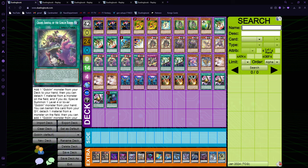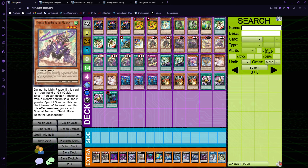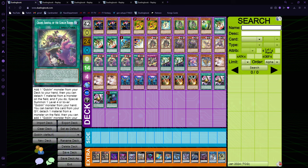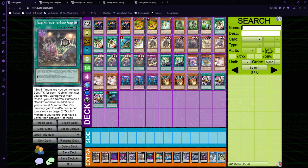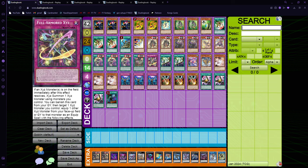Then you have triple Grand Arrival, because it's really good to search for everything. You mostly don't want to draw into this, but it's completely fine if you do — you can just search for an extra normal summon and that will be okay. Then we play one Full Armor XCs spell — I might find a place for it or just side it, because of going second.